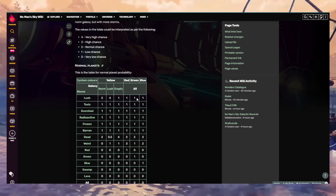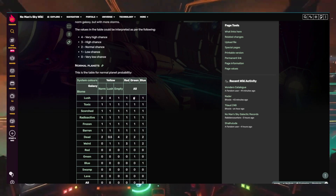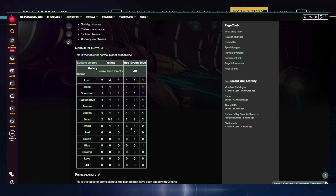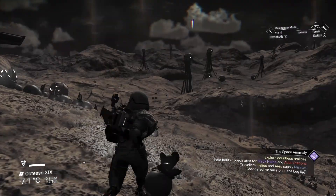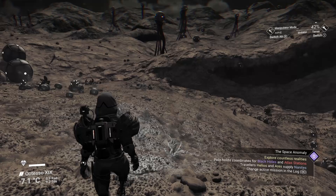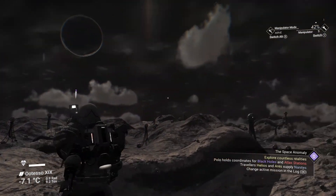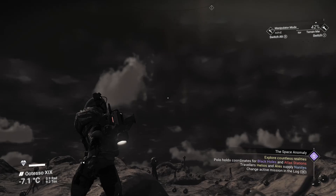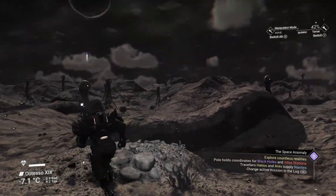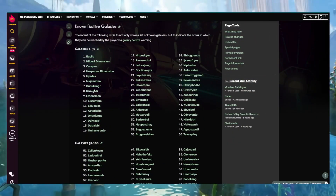If you go into a lush system on a green star system, it's always weighted as one, even if you're in an empty or normal galaxy — these are constants. Exotic planets are weighted at three in red star systems, so you're much more likely to find those wonderful weird planets in red star systems. If you want to find more dead planets, you'd go to an empty system — empty systems include galaxy numbers 7, 12, 27, and others.